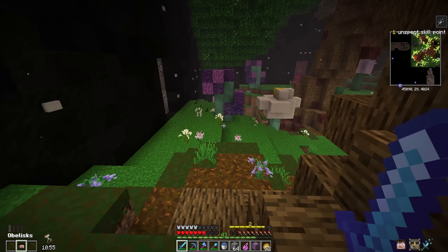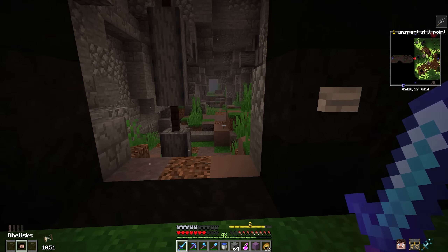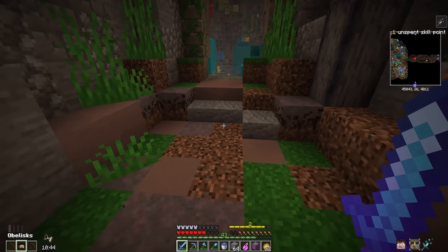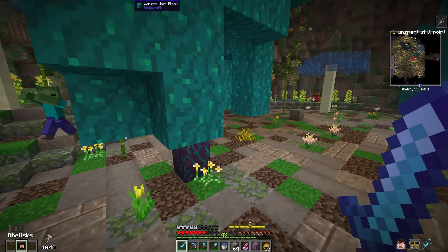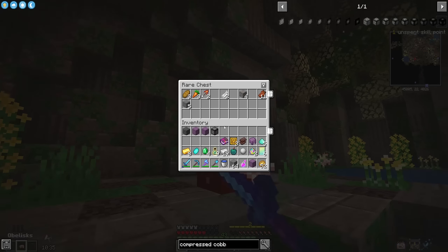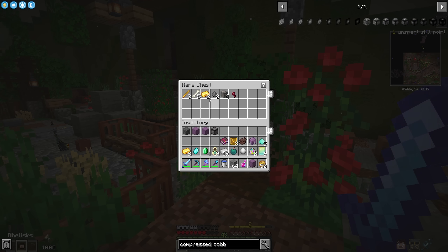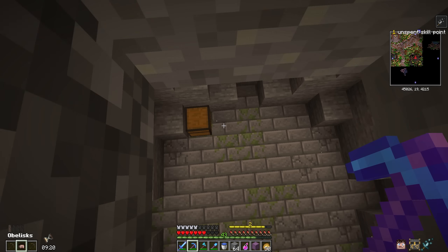Mob spawner — which direction? We're down to ten minutes. Was this the starting room? No, but I think I've looted all these chests. This seems like a pretty decent little room — this is what we're looking for. Let me get a little bit organized. That was definitely a village room — I don't know that it's actually going to have a portal though, which is unfortunate, but still worth peeking around.